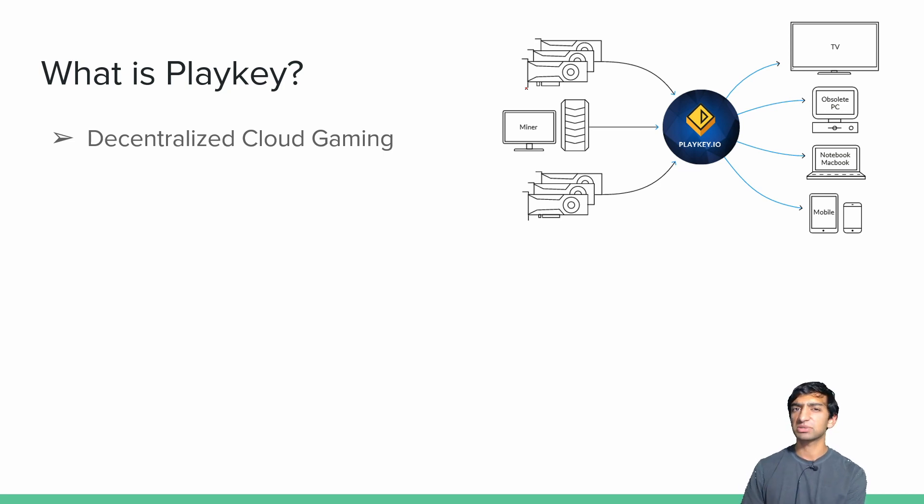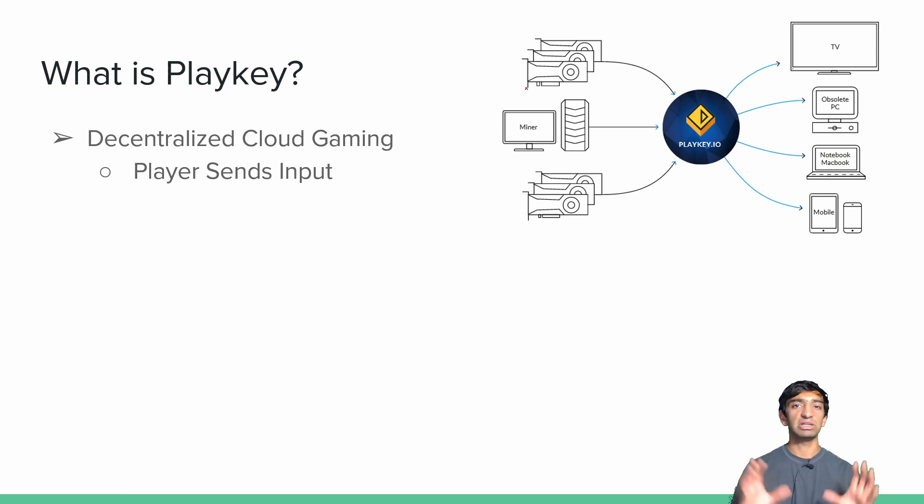Let's walk through the steps of what an end user would do. Imagine ourselves as a game player — I go to PlayKey, download their client, and say I want to play Doom. I hit Doom, start up the service. That input then goes from my device — maybe a MacBook, maybe a mobile device, something low-end — goes through PlayKey, which sets it up to send to a miner, which is really just a computer that pops up Doom and starts sending frames over.